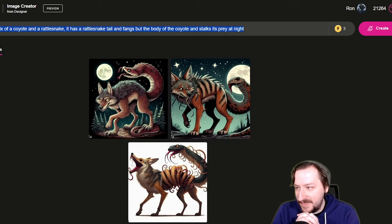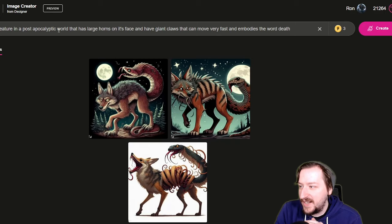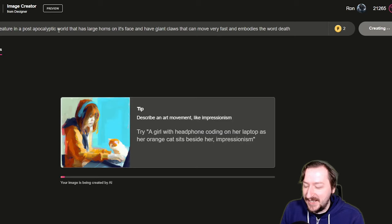Speaking of nightmare fuel, let's go over our last one, which is going to be a death claw. I can't actually just put in the name 'death claw' because the AI does know what death claws are. So let's describe it as: a very large reptile creature in a post-apocalyptic world that has very large horns on its face and has giant claws, can move very fast, and embodies the word 'death.' That's probably the closest I can get to describing a death claw without using the name.